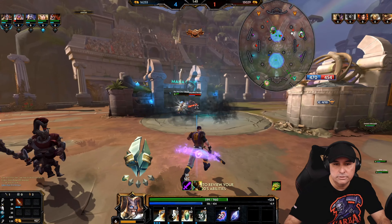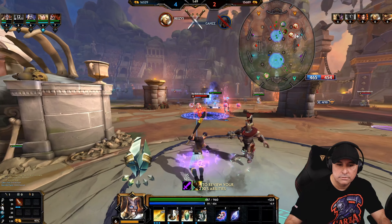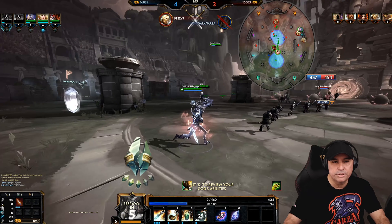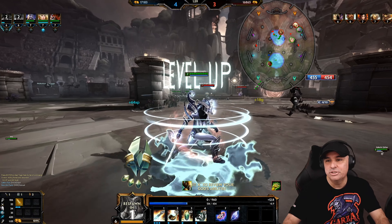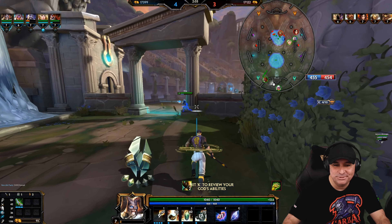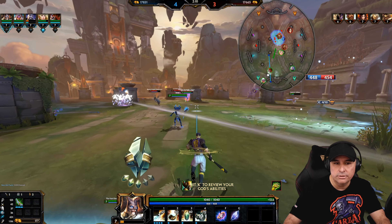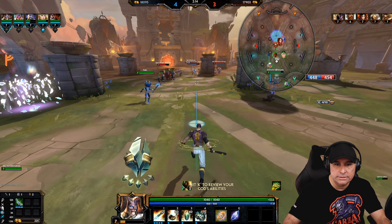We are doing very well with this pug group actually. They bum-rushed me — unfortunately I tried to save that person, but it's too early in the game to be trying to save people that close to their base. What I like to do is always stick a gem right here in my base and one out there somewhere, so I've got a little quick escape just in case stuff gets crazy.